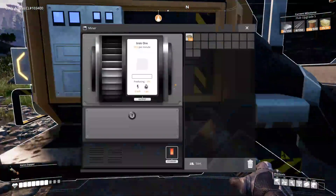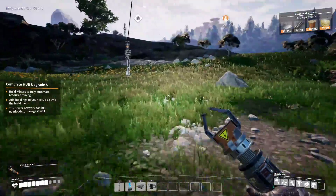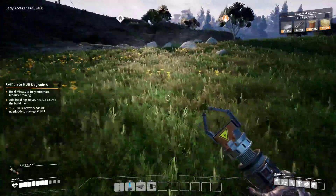You have a miner — yay! 60 iron ore per minute. In 20 minutes... I'll let you do the math.